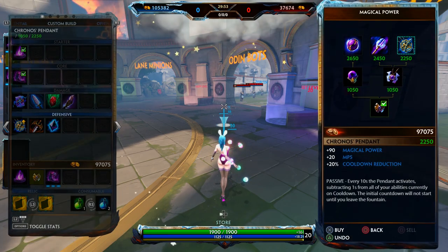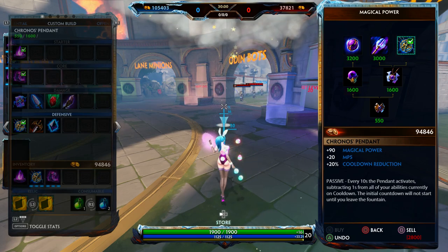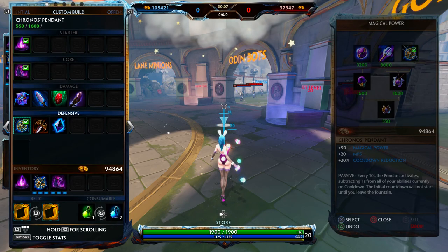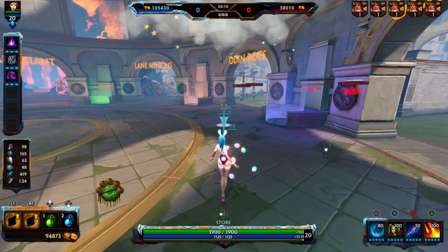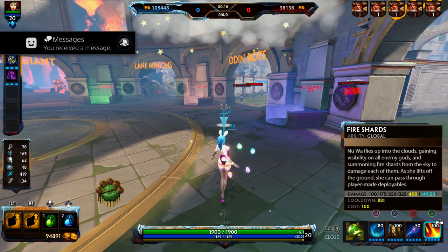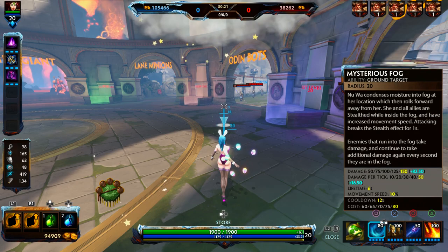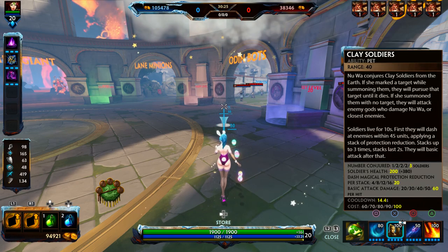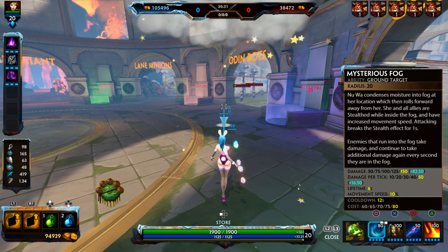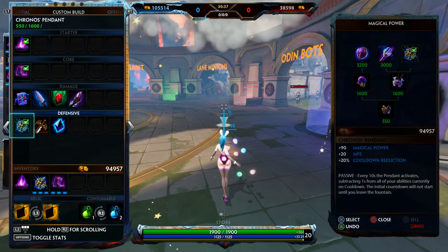Next, get Cronus Pendant for the CDR — you get 20% CDR which is really good. The passive on Cronus Pendant reduces all your ability cooldowns by 1 second every 10 seconds. As I explained, her abilities are on crazy long cooldowns — around 88 seconds for the ult, 14 seconds for the 2. Having that 1 second taken off every 10 seconds will help your clay minions so much.